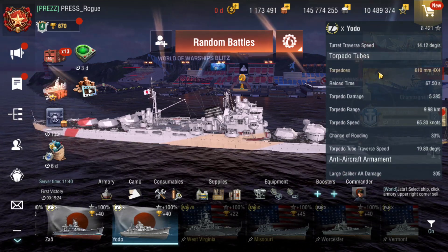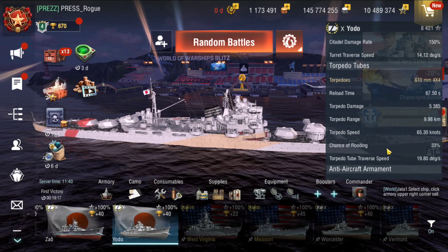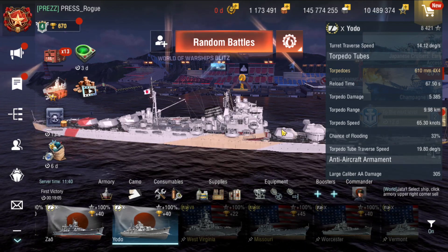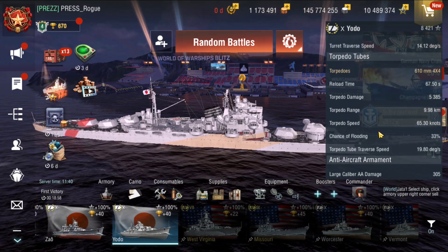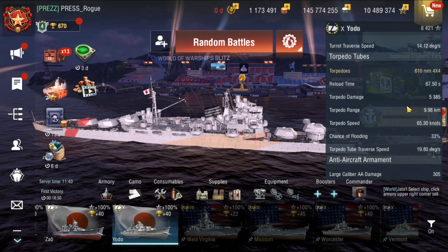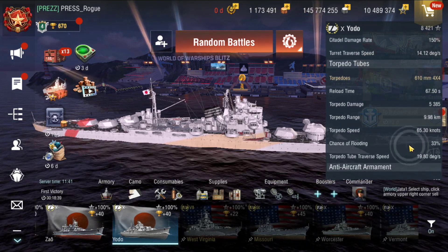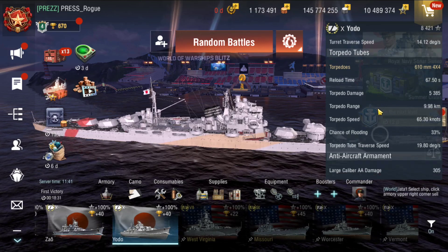The torpedoes are nice. You've got to be a little bit close to deploy them correctly and they're a little slower than most, but the chance of setting a flood is 33% — right up there with those pesky EU destroyers, which are fast and have just as much flood chance. Each torpedo that strikes does 5,385 damage points with almost a 10-kilometer range. It's pretty damn nice — I caught plenty of floods with it and they're good torpedoes.